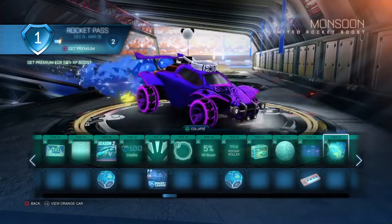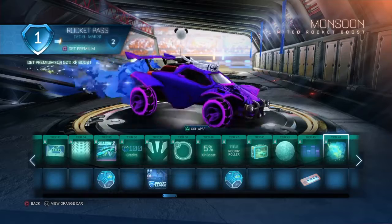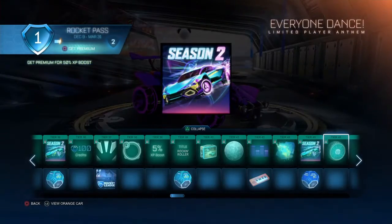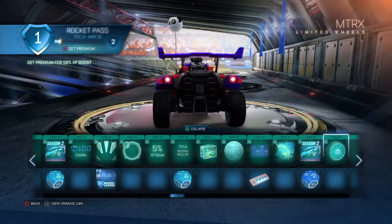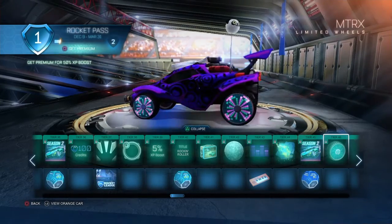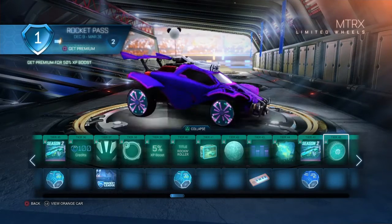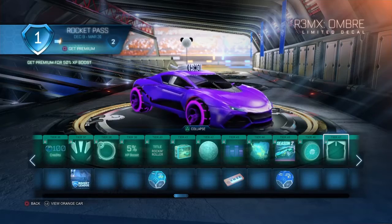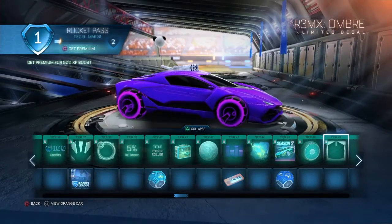Y'all know I like Mr. Monsoon — I got the Mr. Monsoon rocket boost! That's pretty cool, I actually never thought they would do something like that. These remind me of an old wheel, I think they're called the Equalizer or something like that. These are fully covered though, so they look nice. The Ombre — another simple decal, you can barely see it.